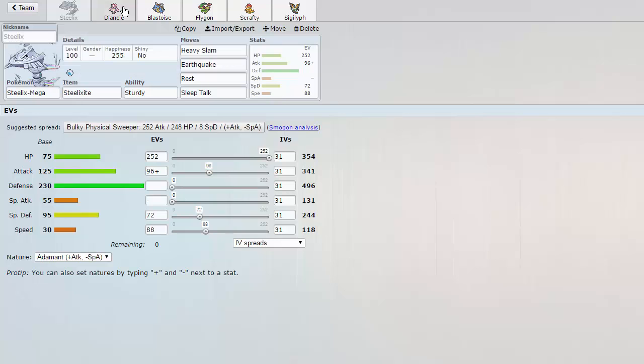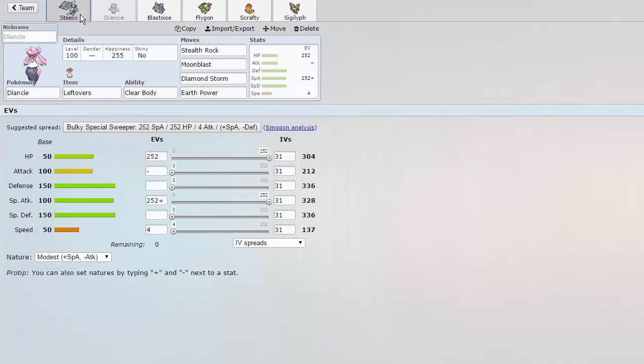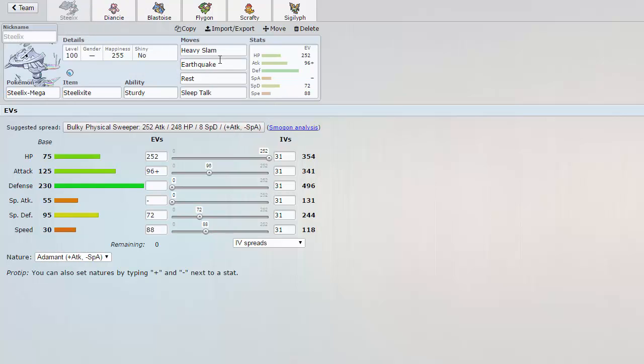This is a Mega Steelix team coupled with Deancey as our Stealth Rock setter. Steelix is actually Rest Sleep Talk — it's a little more offensive than you would normally see a Steelix be. 88 speed investment, so as you can see it's not fully defensive in the least.